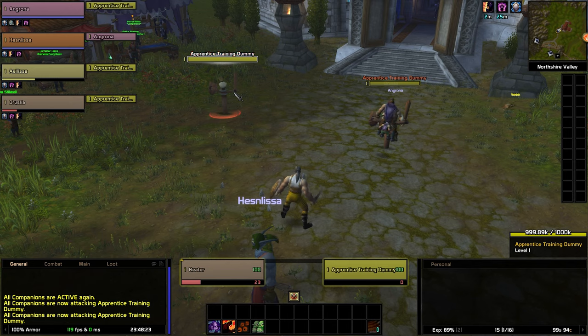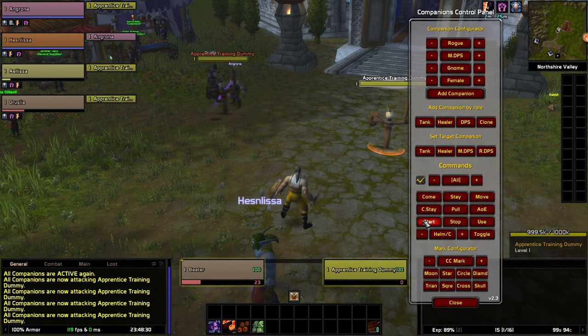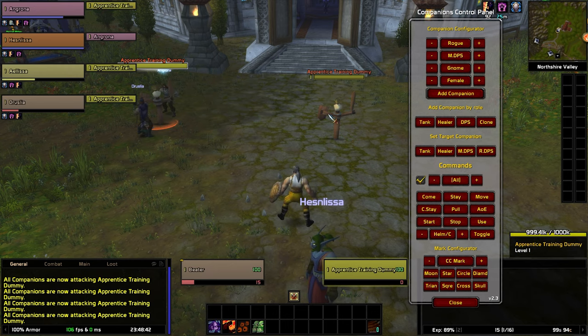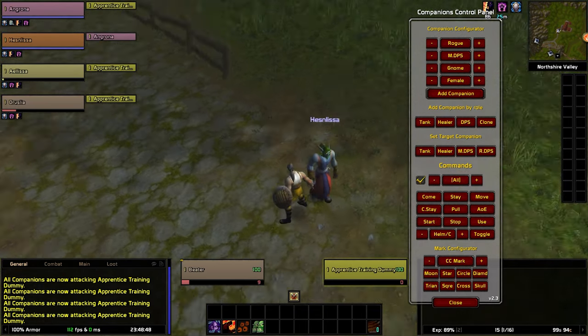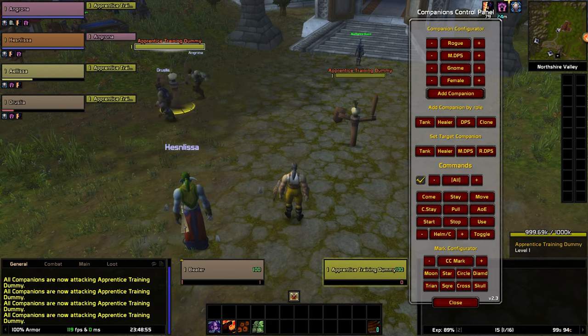If you type start, you'll notice how now they are attacking the right dummy — this way you can switch attack targets over and over using this command. This is one of the most important commands and it's a good idea to make a macro for it. You should know that only tanks and DPS can attack and are affected by attack commands — healers don't attack, at least not directly, and are not affected by attack commands.